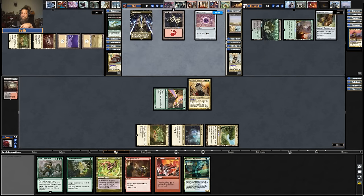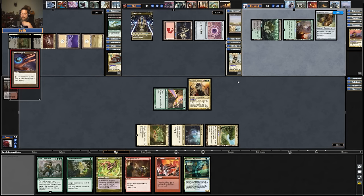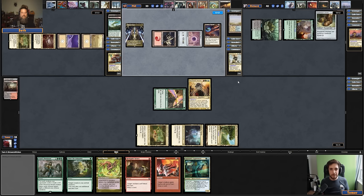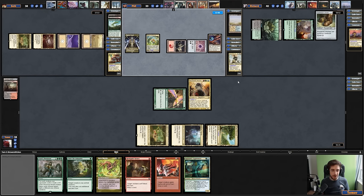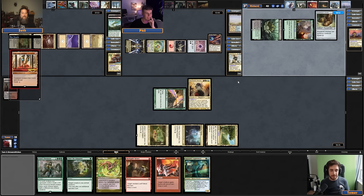So do you think Ink-Treader, let's say it was actually legendary — would this be a top 20 commander? It would be popular and powerful. I think there's a correlation between obvious power and popularity, and I think Ink-Treader's obviously powerful. I would expect it to be pretty hard to deal with.